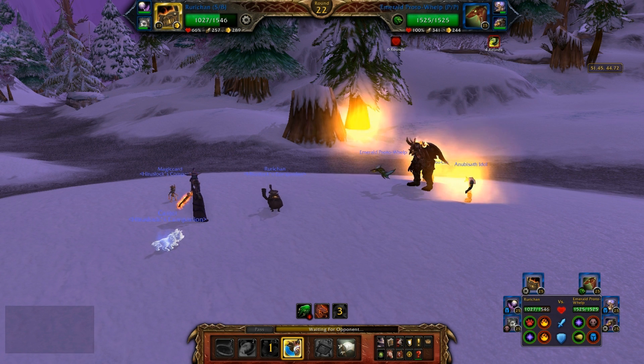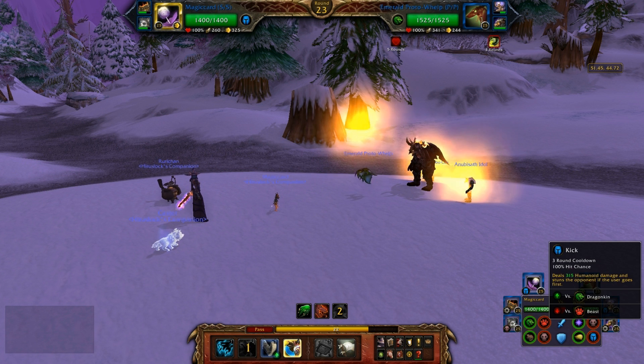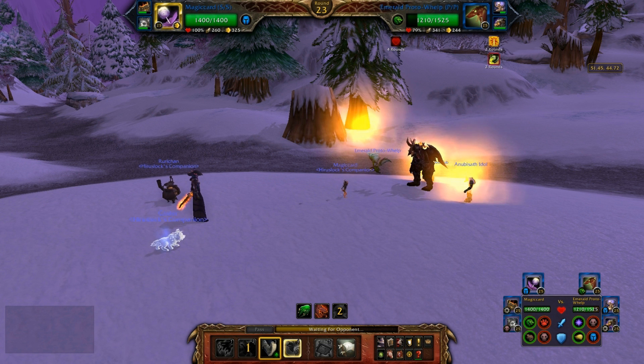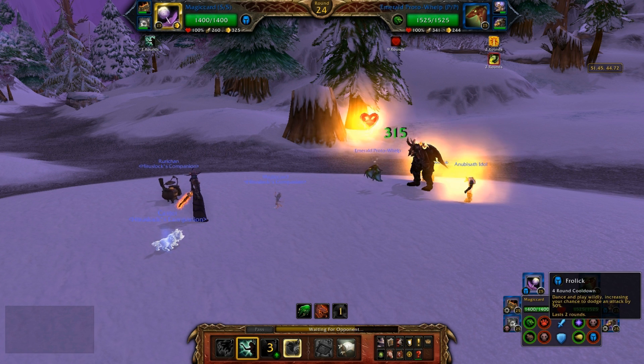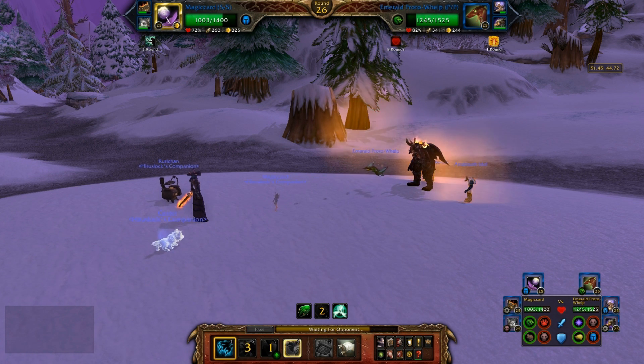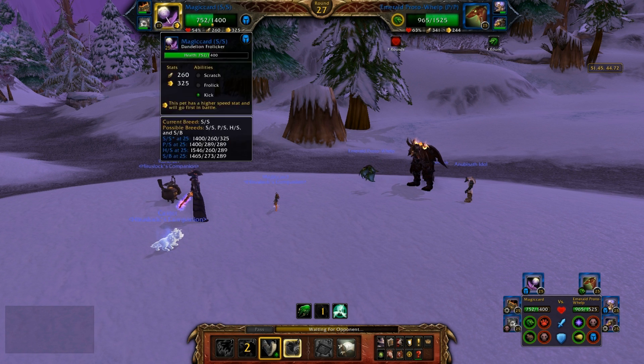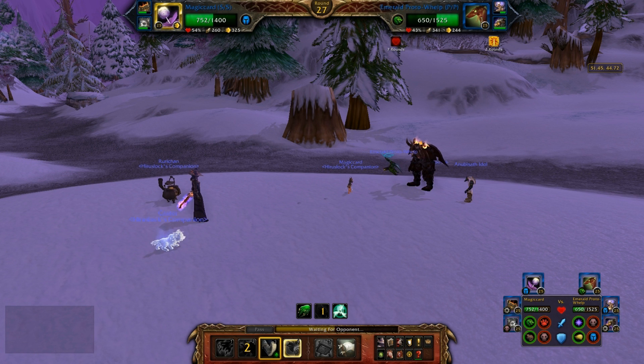I guess he's at full health now, so that's cool. Let's go into a Kick, just because it hurts him a little more than everything else. And then let's go into a Frolic so he has an even less chance of hitting me. He's just gonna keep healing, isn't he. He hit me — that's some good luck right there. Maybe we can do this. He hit me again, holy shit. You don't know how hard that is to do. This guy is way too weak to kill him though, it's just not gonna happen.